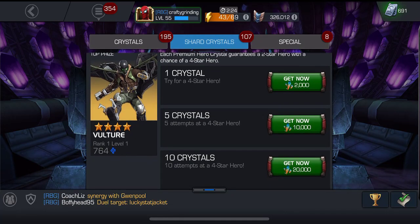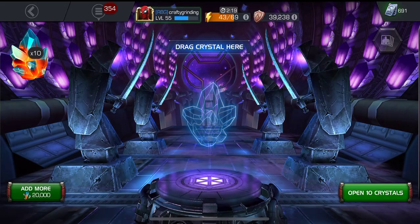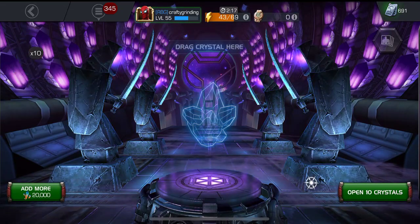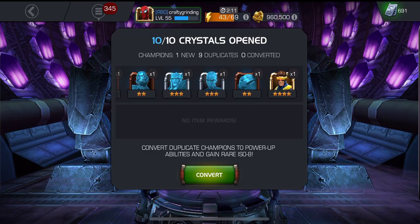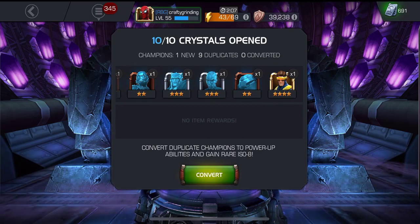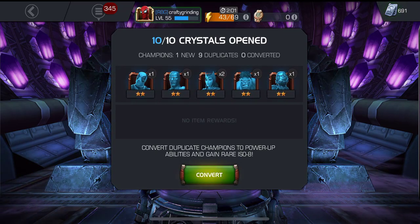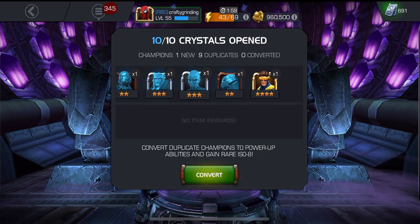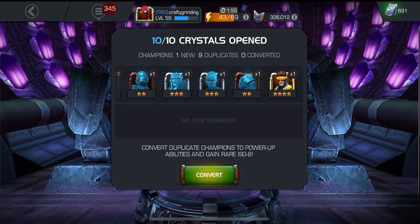All right, the first 10 out of the gate — we got one new one and it looks like it is a four-star right out of the gate! We get two three-stars and one four-star. That's awesome. Maybe we can get that out of every group — that would be really good. Good start for sure: three total three-stars or better, including one four-star.